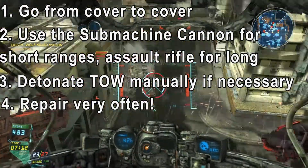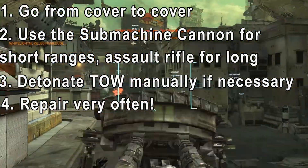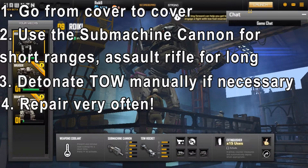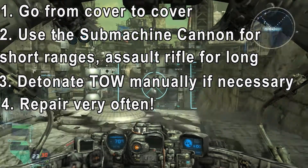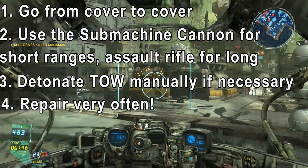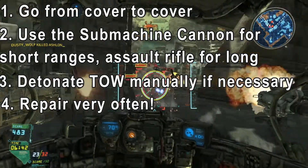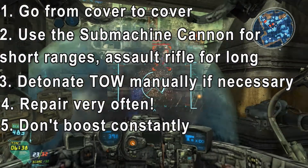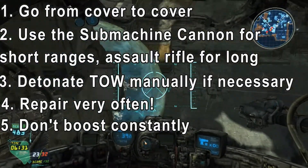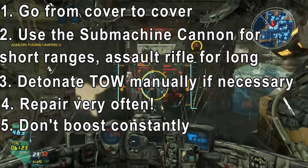You need to repair very often with the Berserker because it only has 500 health points, which as far as I know is the lowest health of any mech — and I know about 5 mechs. You want to repair after every gunfight and try not to enter any gunfights without having full 500 health points. Finally, do not boost constantly because this will give away your position on the enemy minimap. The Berserker has a faster movement speed than the other mechs in general, so remember not to always be boosting so you don't get spotted.